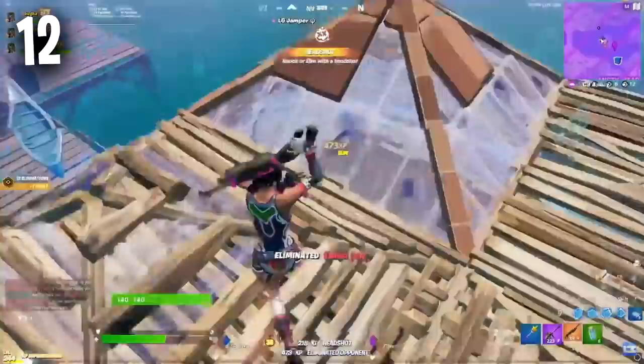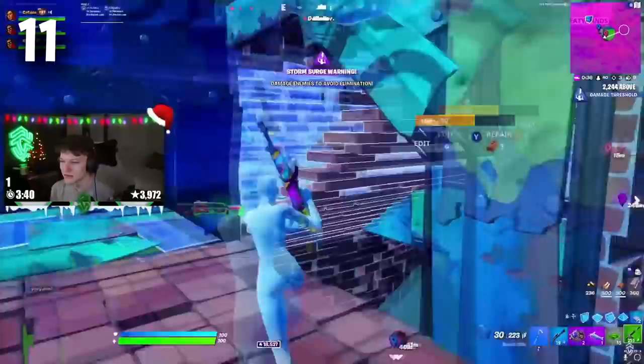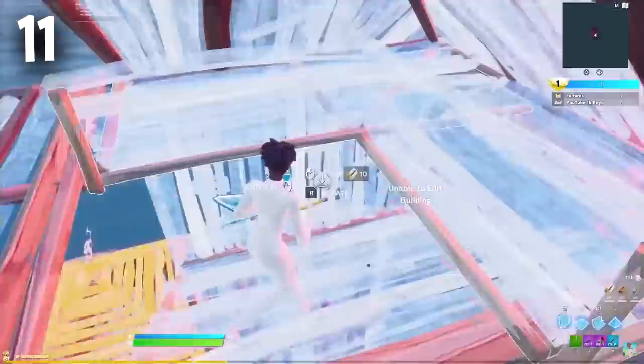Moving forward to number 11 we have the Super Hero skins and the Star Wand Pickaxe. I'm sure all of you watching knew this combo was going to appear on this list. These are some of the best skins ever added to the game — they have so much customization and you can pretty much make any single skin you want. The colors look so clean and even though they've stopped you from making a fully black or fully white Super Hero skin, these are still extremely tryhard in Fortnite.